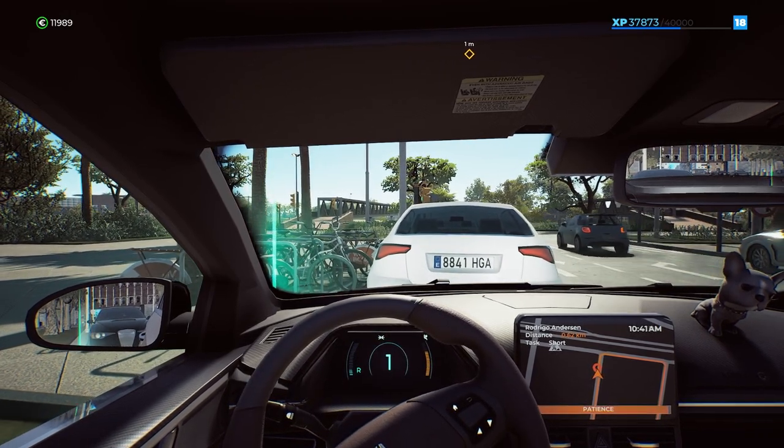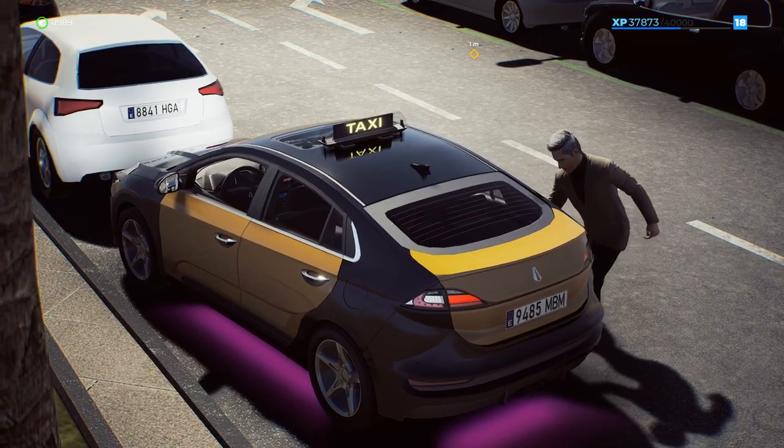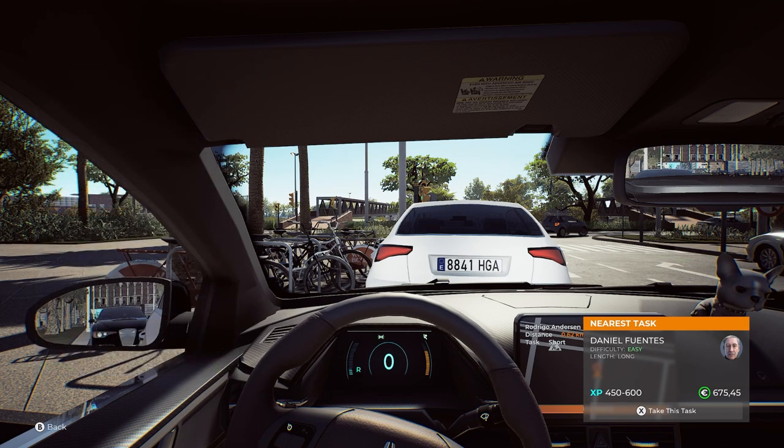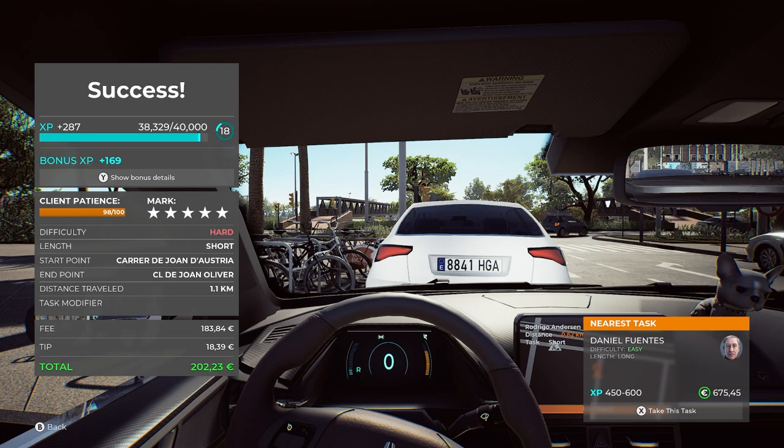All right, that was difficulty hard — how did we do? Five stars! We got a tip, not the best tip, but we did get a tip. Let's see if we did everything right — yeah, look at that, all green. All right, since we're stopped right here, let's take the next fare and then I'm going to show you my settings real quick.